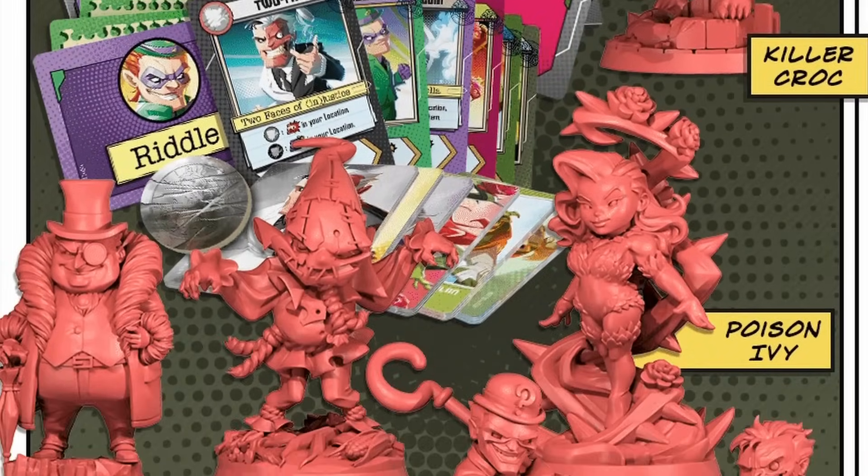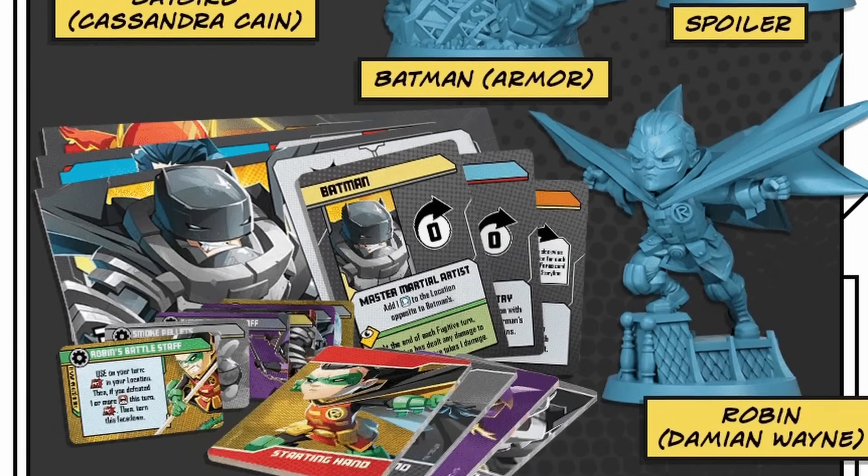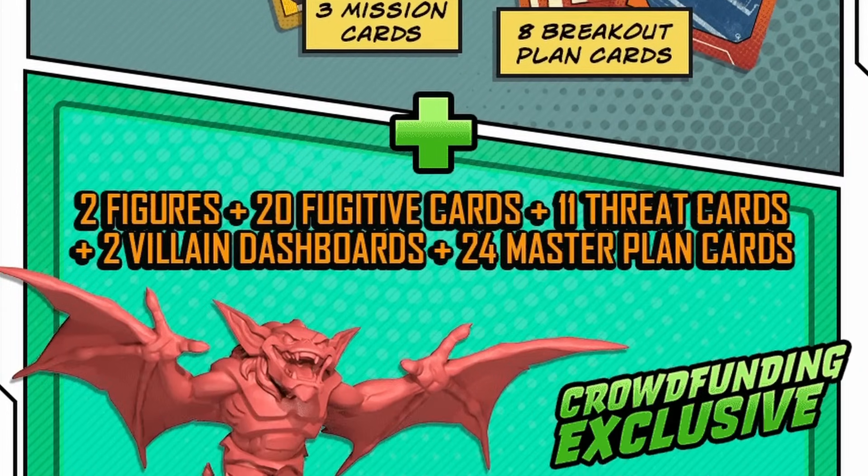Your biggest bang for your buck are your villains as well as your flip characters — the purple 'can be either side of the spectrum' characters — because those give you the most customization. So after Suicide Squad, Arkham Asylum at four because you're getting a lot of the classic Batman villains that you'll be familiar with, plus the Breakout mechanic. Then the Playmat. I'd say six is probably Green Lantern Corps. I was really looking at War of Light closely to see if it would be more like Spider-Gen, where some cards fall completely flat if you don't use it outside the expansion.